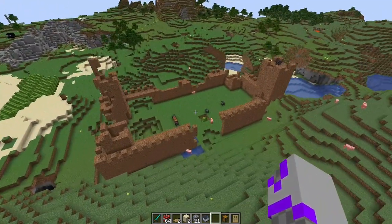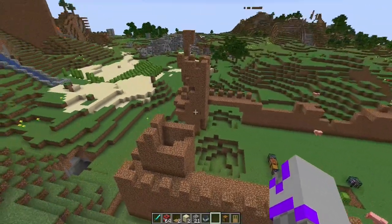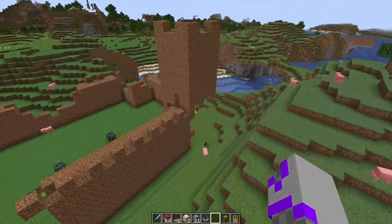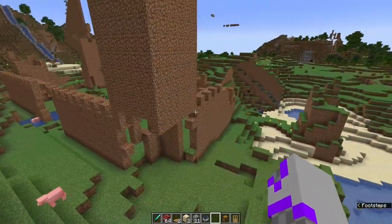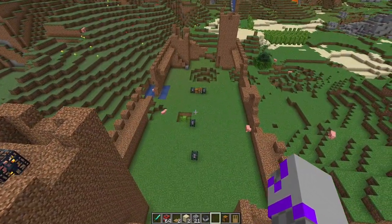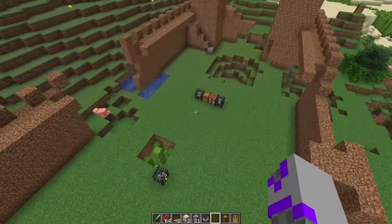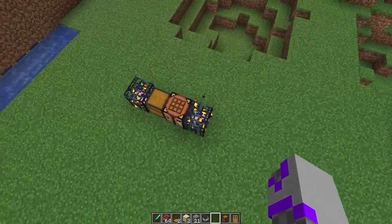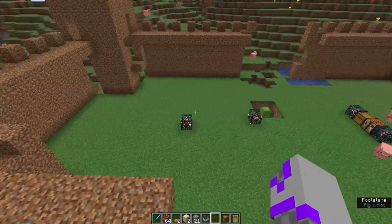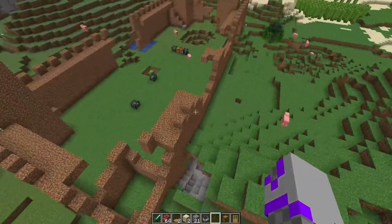All right, so we have the dirt castle now. I actually made this hole, and then I made it ruined by using TNT to explode parts off. I wanted this dirt castle to be sort of like a mob arena, where I would place monster spawners. I would have all the common mobs — zombies, skeletons, spiders spawning in here. I would fight them for fun, and then leave whenever I got bored.